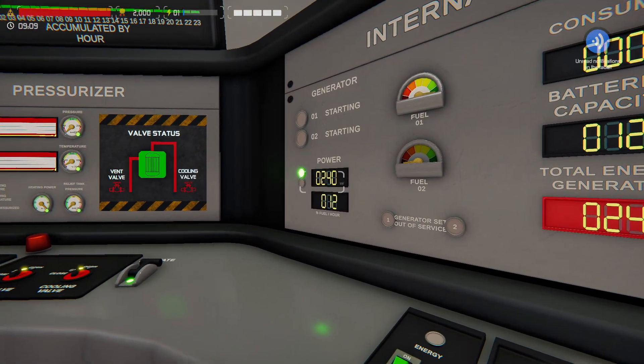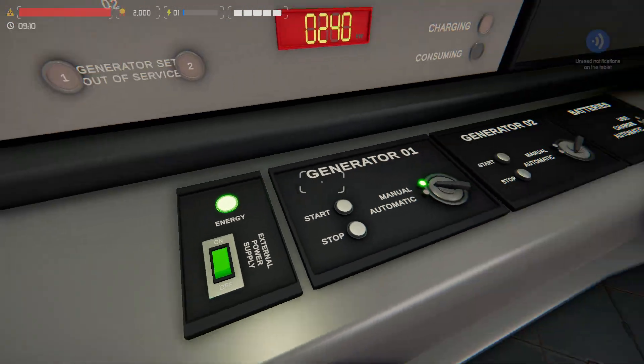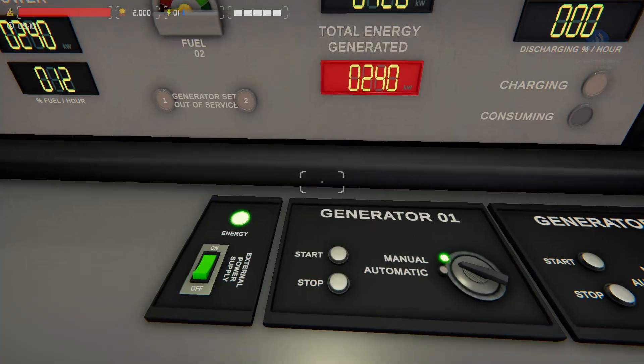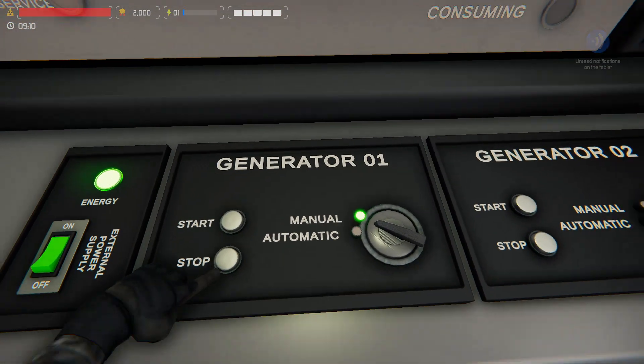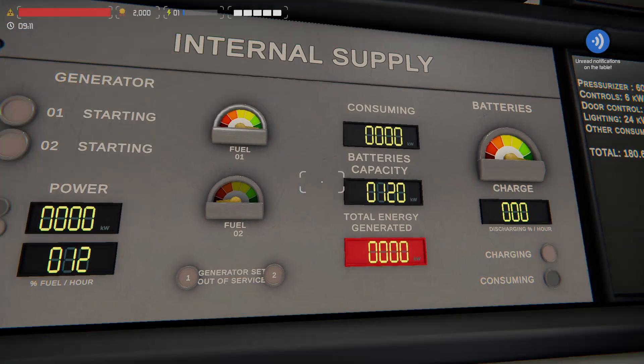As we get to our internal supply console — this regulates the electricity we're generating internally. Right now our generators are running, which we don't want. We're going to flip on external power supply, meaning the city will power the things we need. As we do that, we'll stop our generator so we don't burn through the fuel, and you can hear it winding down.